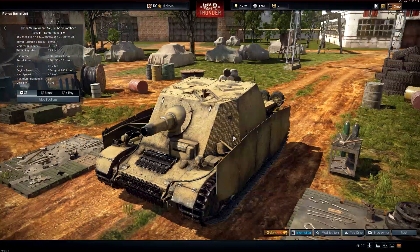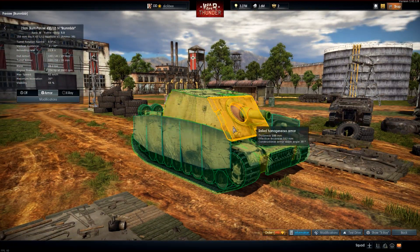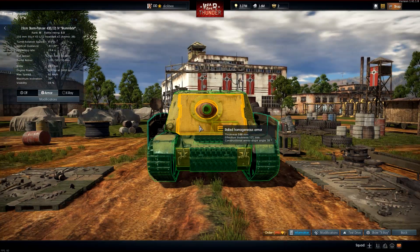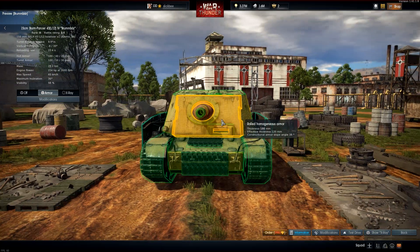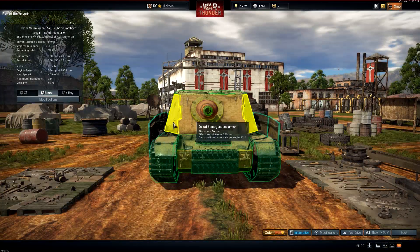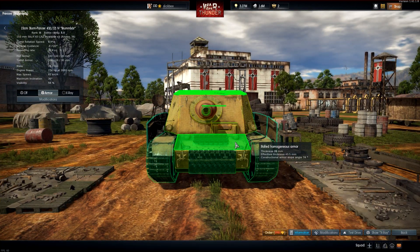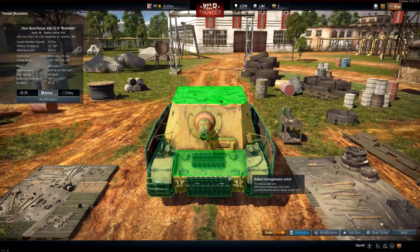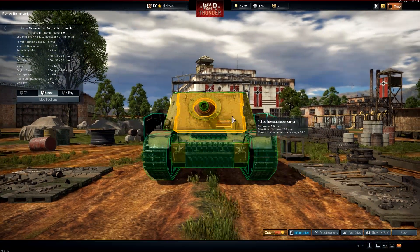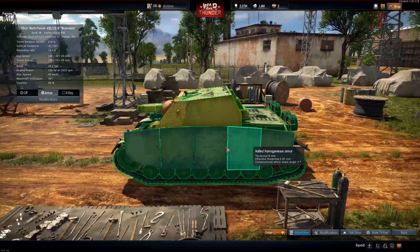Just for fun, let's take a quick look at the Brummbär. It's pretty interesting. It has 100 millimeters of sloped armor at the front. I was curious what BR it would be, and it's 5.0 — pretty close to my guess of 4.7. This thing is a premium, which a lot of people have issues with, but I'm not one of those. The upper plate is actually surprisingly weak, and it might be kind of a tough nut to crack with the Schürzen on the sides.